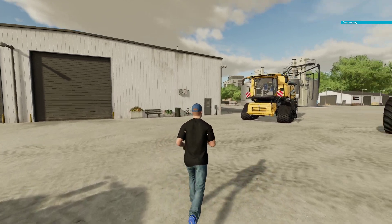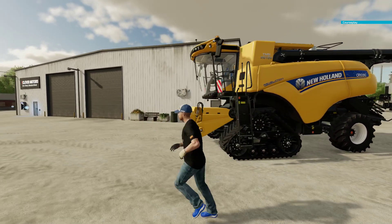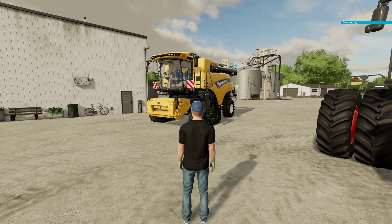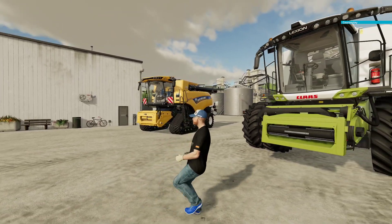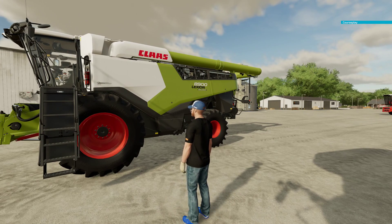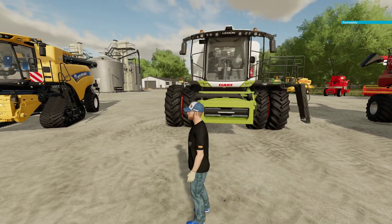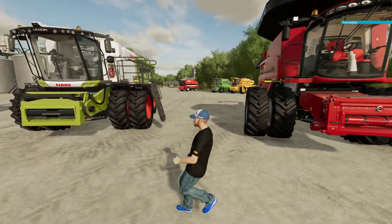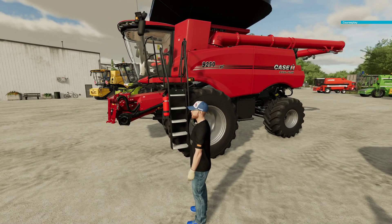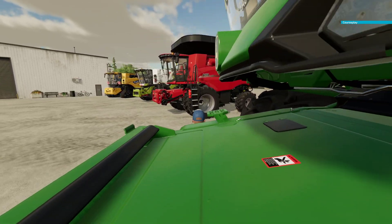Our first mod is our New Holland 1090. This is an in-game mod. It holds 14,500 liters — that's your normal harvester. Then we have our Kloss 8900, it holds 18,000 liters. As you can see, these are all maxed out — they got some meaty tires on them. Then we have our Case 9250, it holds a little bit over 24,000 liters.